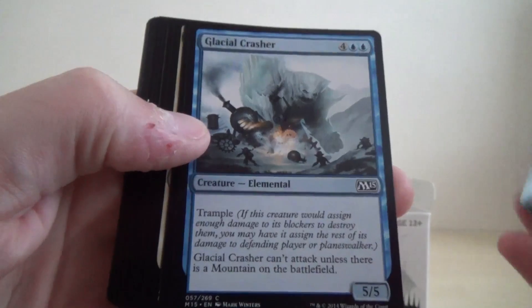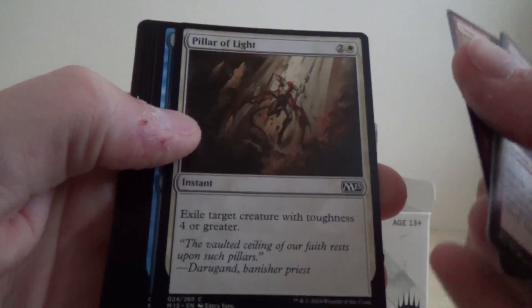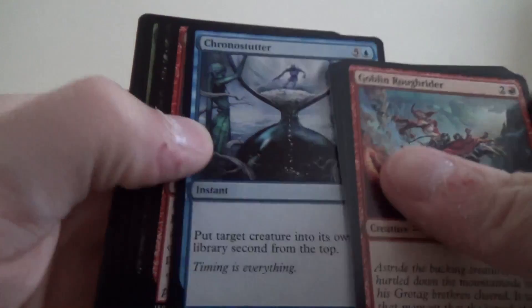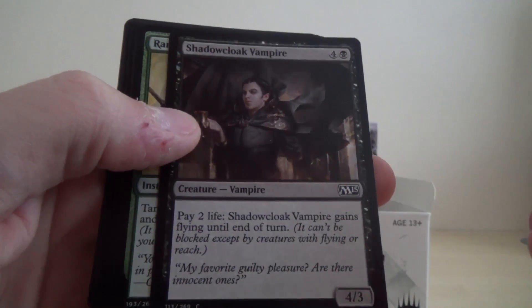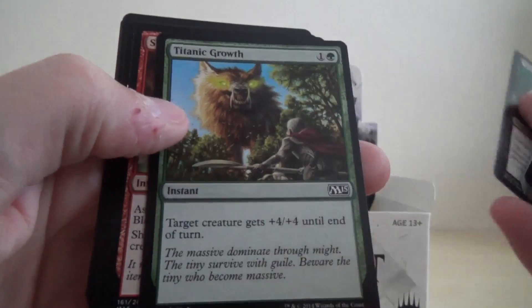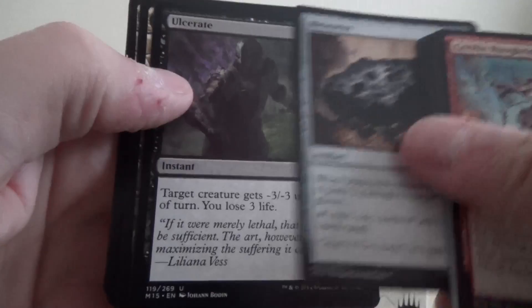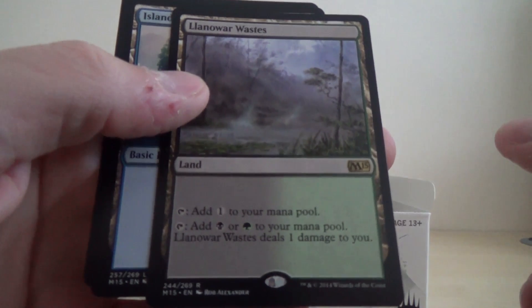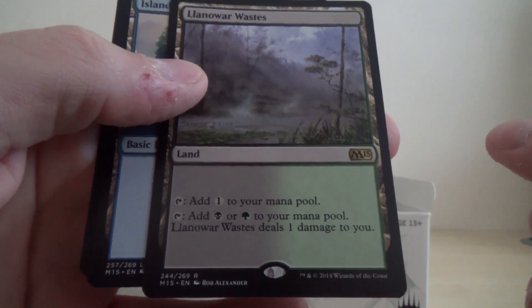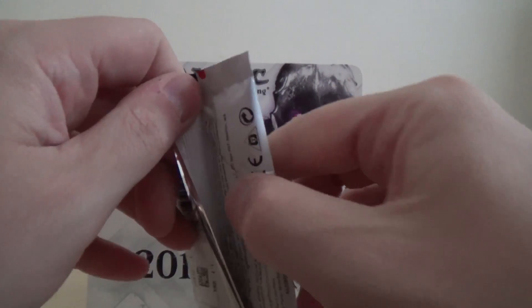Okay, we've got Goblin Rough Rider, Glacial Crasher, Clearer Path, Pillar of Light, Chrono Stutter, Inferno Fist, Shadow Cloak Vampire, Ranger's Guile, Mind Rot, Titanic Grove, Shrapnel Blast, Meteorite, Ulcerate, and our rare is another land — different one again — the Llanowar Wastes, which seems to be quite a theme with the rares, that there's a lot of lands. Not got any mythics yet, and I think only one foil.